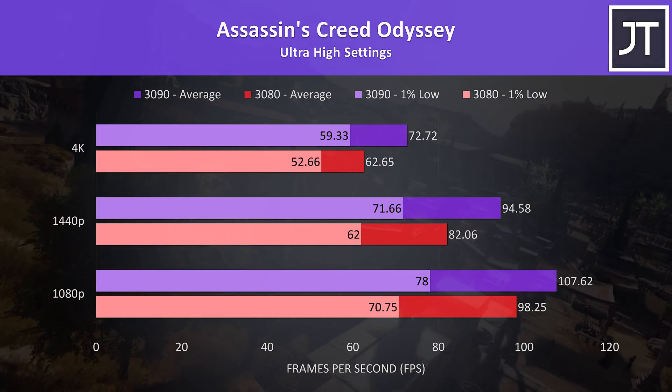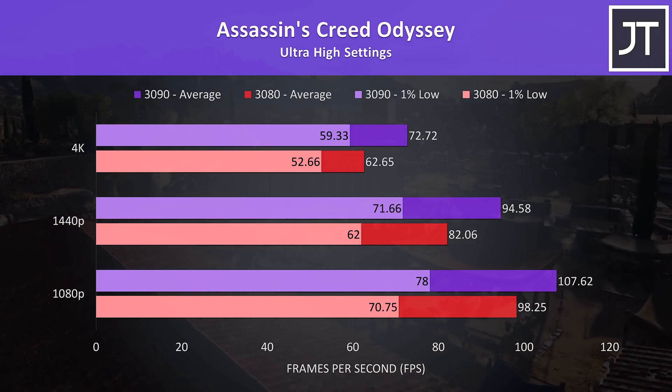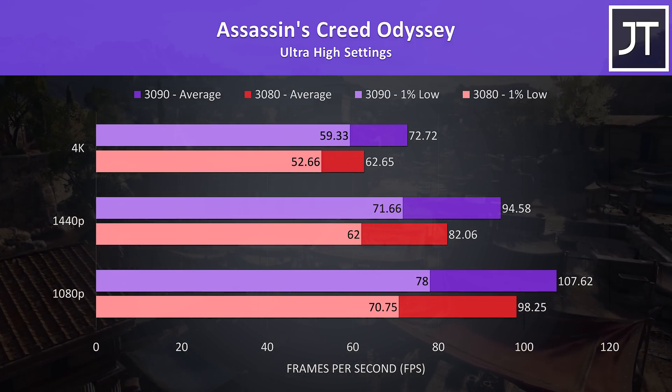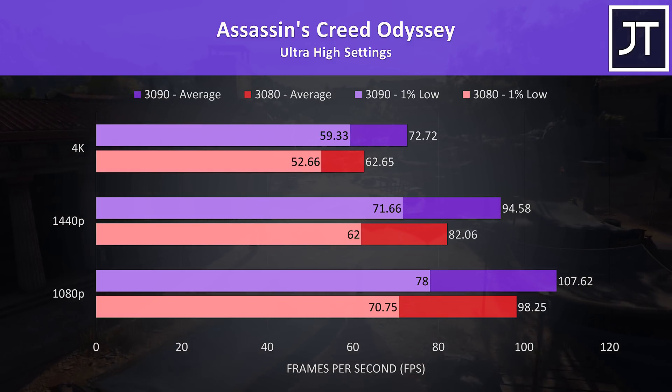Assassin's Creed Odyssey was tested with the built-in benchmark. The 3080 was still above 60 FPS at 4K, which is quite good for this test at max settings. The 3090 was 16% ahead though — again, for more than double the price that's a tough ask.